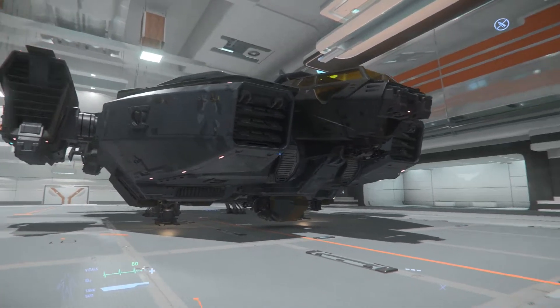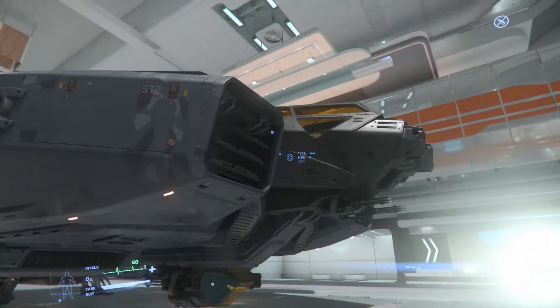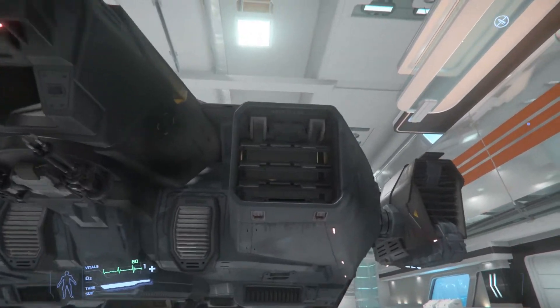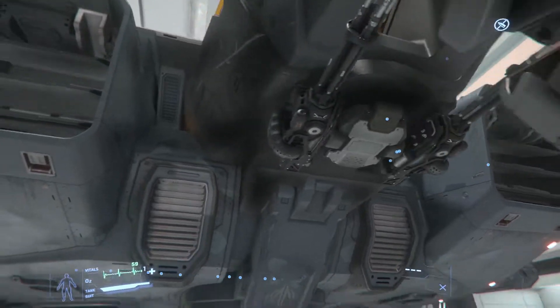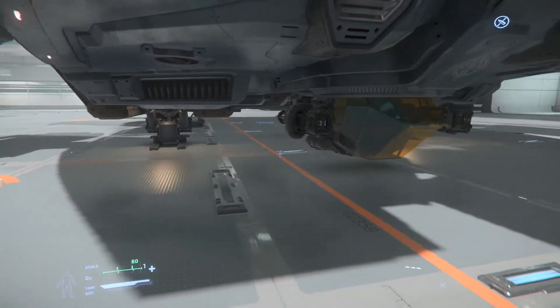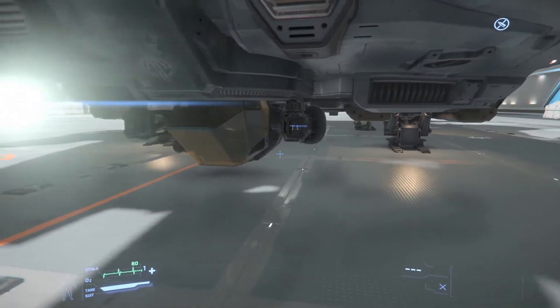This is the military dropship. It's probably going to have a prominent position in the Squadron 42 game. As you can see, it's got a very angular look — definitely very military-like. We have these big thrusters up in the front, some really big guns, and a turret right at the bottom which is currently facing backwards. Overall, this is a very cool-looking ship, but it's also quite expensive.